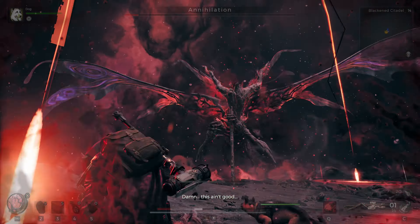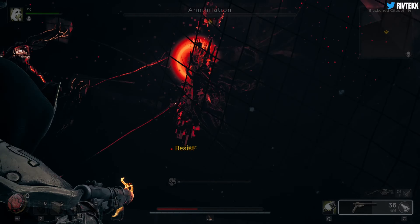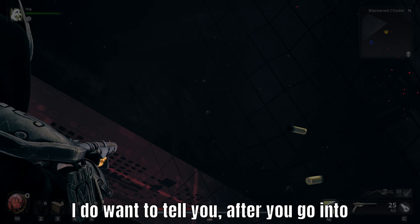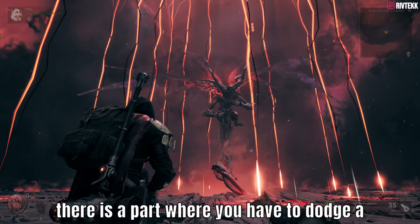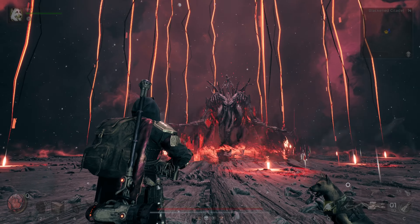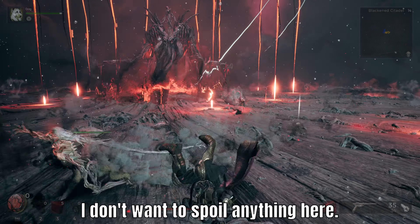Now we're approaching the end of the fight. As you can see here, we go through all the phases that we talked about — it's honestly just a grind. You just got to grind it out, and then it'll get defeated right here and you'll go into a cutscene. After you go into this cutscene, there is another cutscene, and then there is a part where you have to dodge a couple of small little minions. Make sure you're paying attention, because otherwise you can get eliminated and have to start the fight over again. I don't want to spoil anything here.